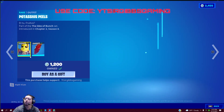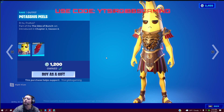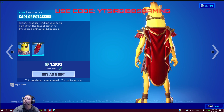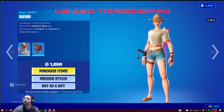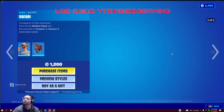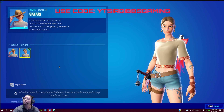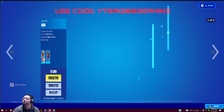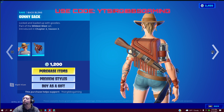Then we have Potassius Peels for 1200 V-Bucks and it comes with a red cape back bling too. We have the Safari skin — this one has one extra style option with the hat on and off — and then you get her back bling, 1200 V-Bucks.